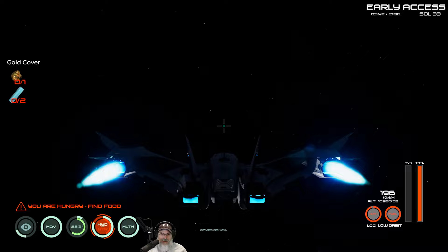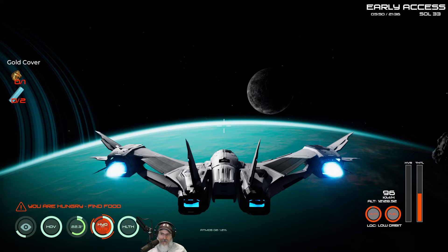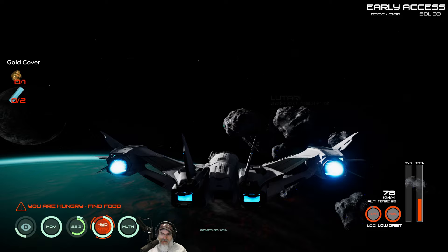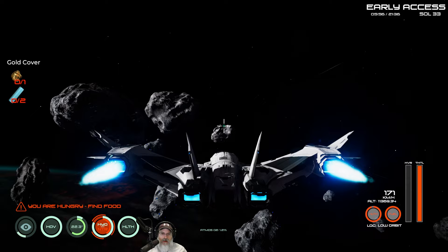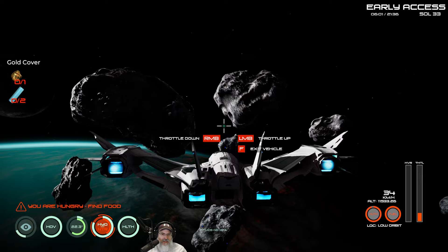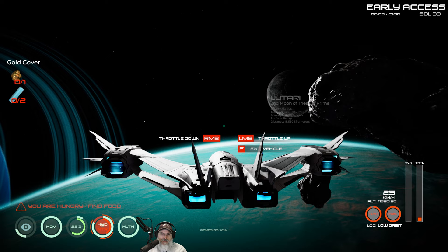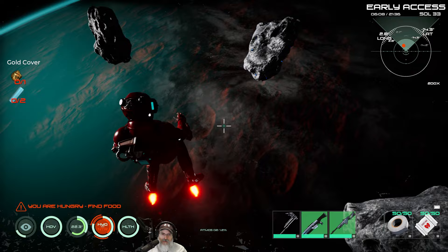I don't know if we go directly above our base into space and come back down, if we'll be near our base again — I'm not really sure how that works. Let's get closer to the asteroids because a lot of the space base equipment requires Azurnium. I don't want to get too terribly close, but it would be nice to be close enough that if we had to, we could spacewalk over there rather than fly. Maybe right about here.